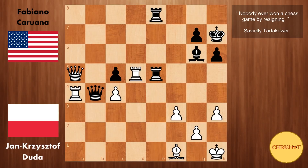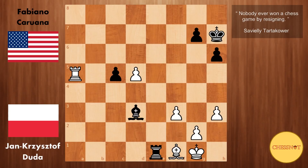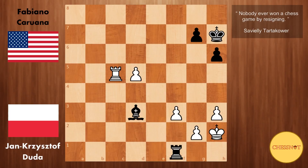So here rook to a4 from Duda. We have queen takes a5, rook takes a5. Here rook takes d5. In this variation black also wins a piece after rook to e1, with the idea of going bishop d3. Duda plays king to g1. We have bishop d3. Rook takes c5, rook takes f1. King to h2. And here rook to d1 — Caruana puts his rook behind the passed pawn.